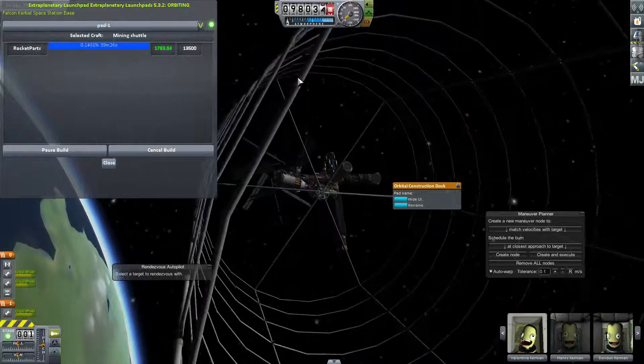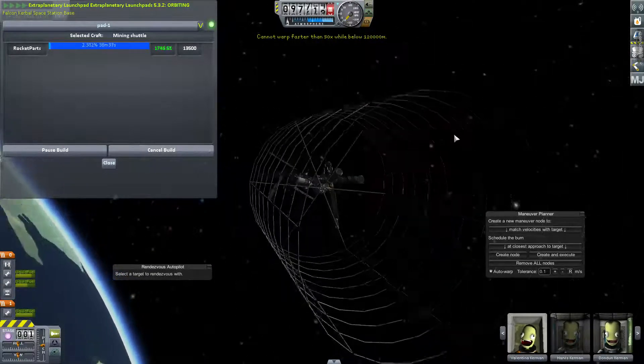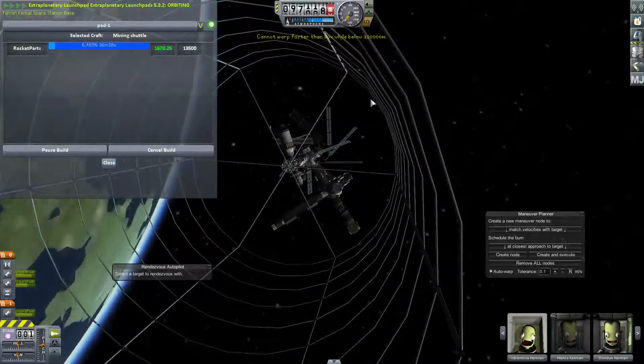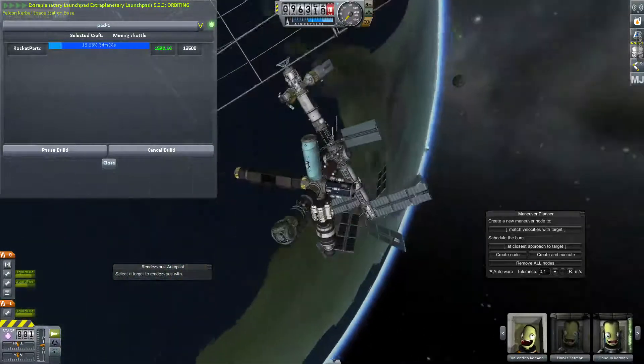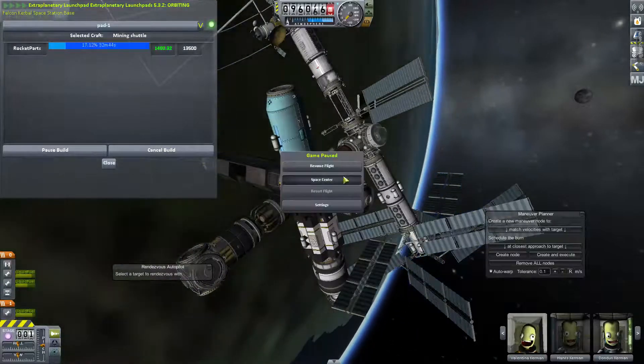That timer will tick no matter what you're looking at. This is a relatively low orbit station, so I can only warp to 50x, which I wish I'd thought of before I started docking everything to this. But you can go to the Space Center — it's going to take 32 minutes.